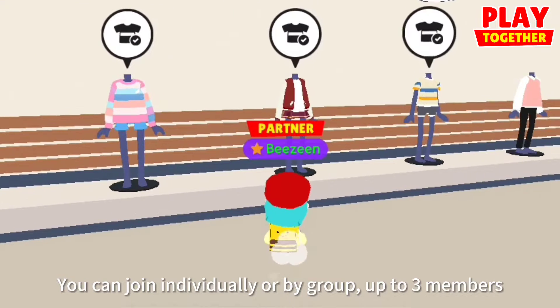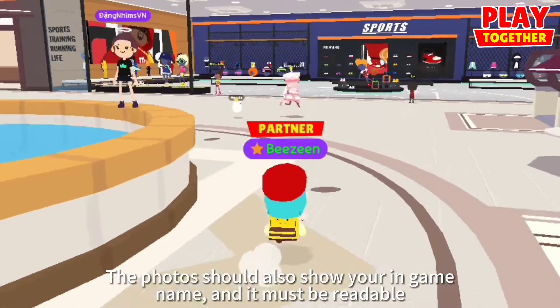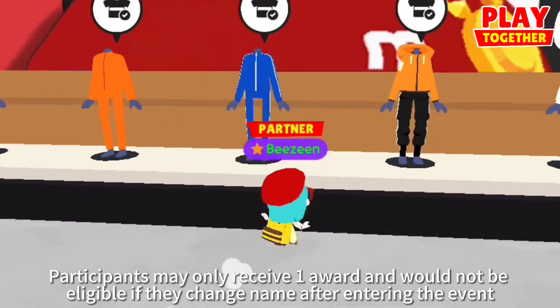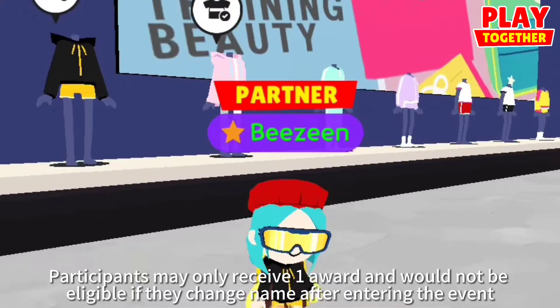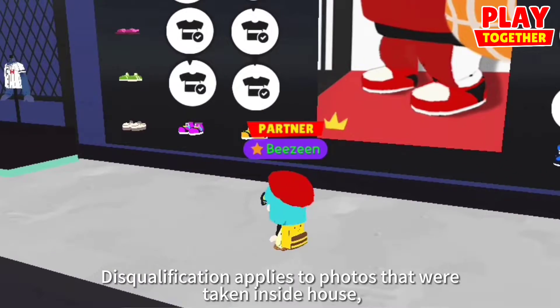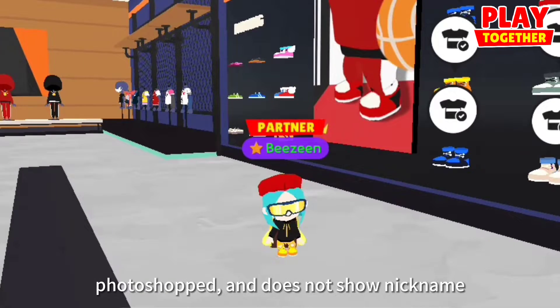You can join individually or by a group of three members. The photos should also show your in-game name and it must be readable. Participants may only receive one award and would not be eligible if they change name after entering the event. This disqualification applies to photos that were taken inside a house, Photoshopped, or do not show a nickname.